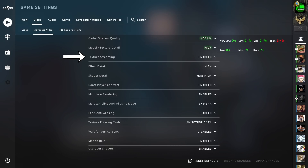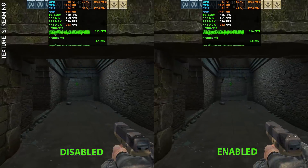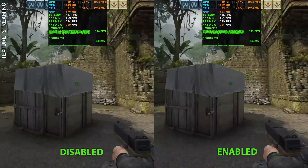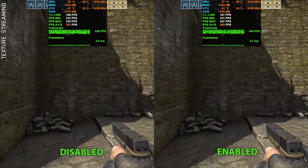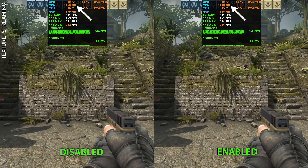Next is texture streaming, which manages how high-res texture loading is handled. It's meant to boost performance on low-end systems with low video and system RAM by deferring the loading of high-res textures until they're needed. If you're running a mechanical drive instead of an SSD, you'll also likely notice textures loading in as you move around the map with this setting on. For medium and high-end systems, texture streaming has no effect, since VRAM is large enough that all high-res textures are already loaded. As expected, our test bench shows no performance impact and no significant difference in VRAM used.